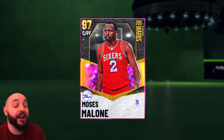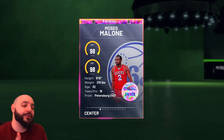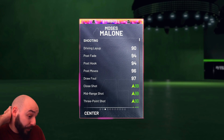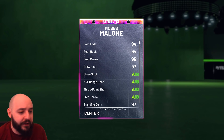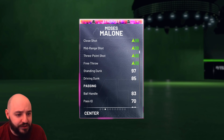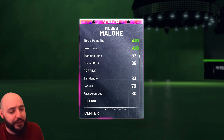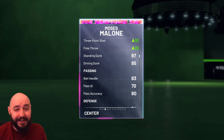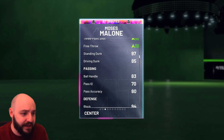I put an expensive shoe on him that gives plus-three point shooting because I think he could use it — just trying to get it as good as possible with a coach boost. His post fade and hook are both 94. Good draw foul, good mid-range, close shot both 99, and a 93 three-ball. With the coach boost that goes to 96, and if you're hitting shots it gets boosted up to like 97 or 98 with takeover.